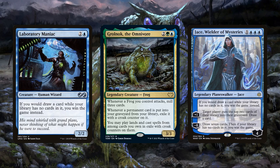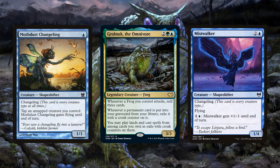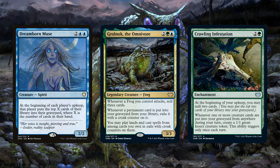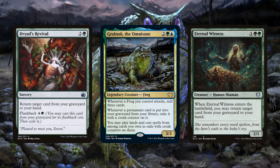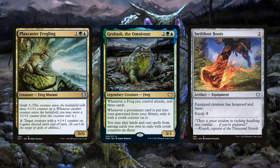Since they're both permanents that can be exiled by our commander as we mill them, it will be almost impossible for our opponents to touch them until we're ready to cast them. That means we'll be running plenty of frogs to take advantage of the mill our commander provides, as well as honorary frogs thanks to Changeling to give us even more opportunities to mill ourselves. We'll also be running traditional forms of self-mill to help chew through our deck without having to rely entirely on our commander, and while this deck primarily cares about permanents, we'll still be running a handful of instants and sorceries, most of which will have flashback so we can cast them from our grave if we happen to mill them.